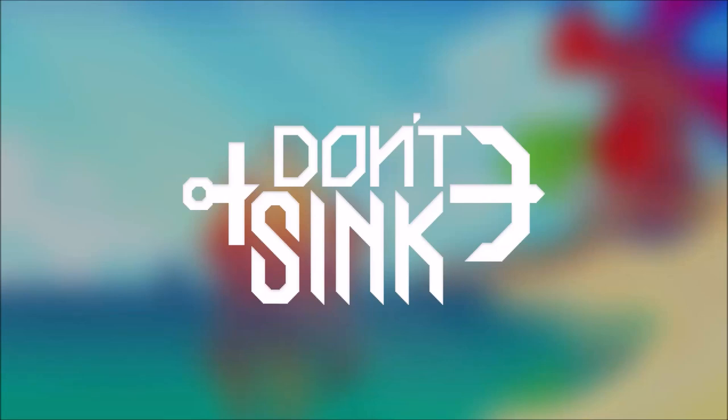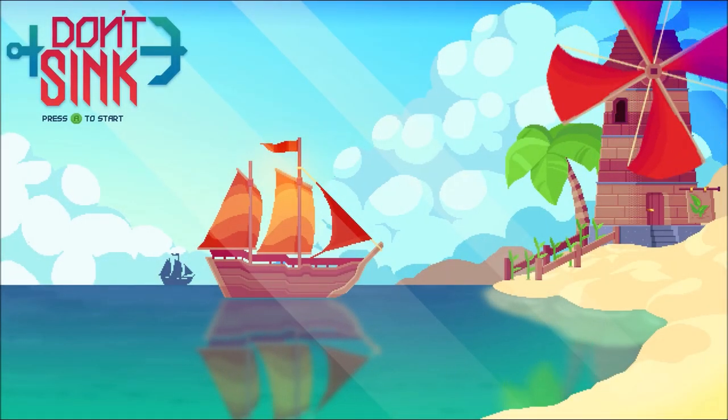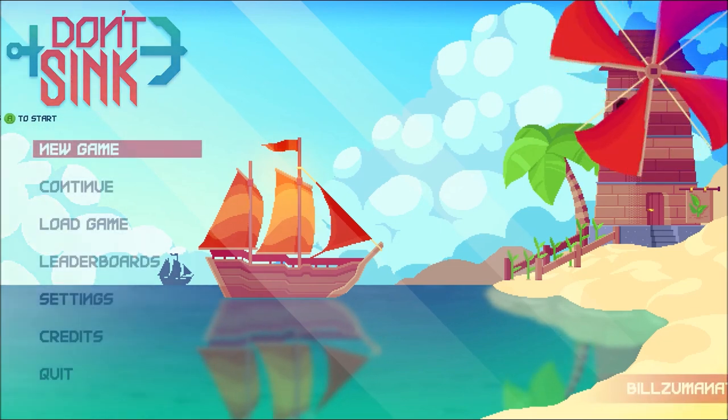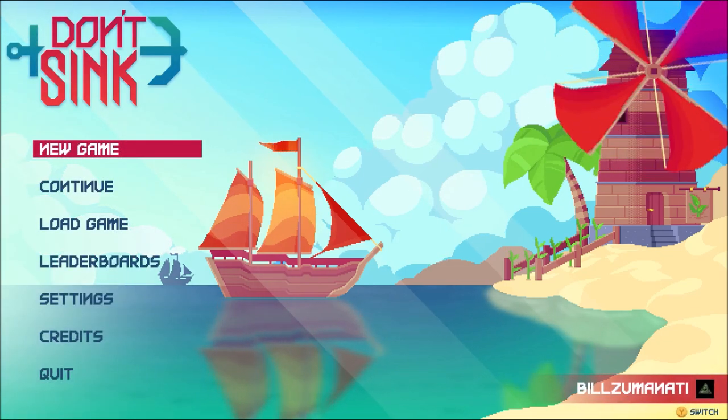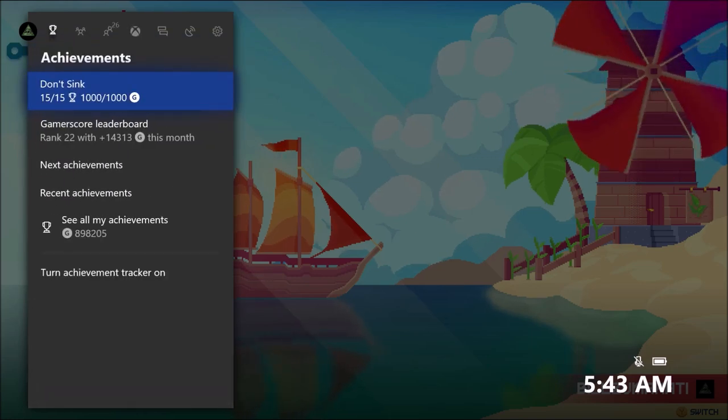What's going on guys? This is Bills from Achievement Land and I'm here with an achievement walkthrough for Don't Sink. This game was developed and published by Studio Aris and it released onto the Xbox One August 24, 2018 for a price of $9.99. It's a very easy completion and only takes about two hours to complete it.